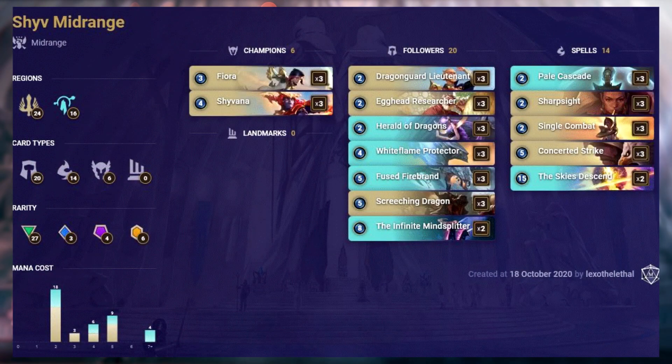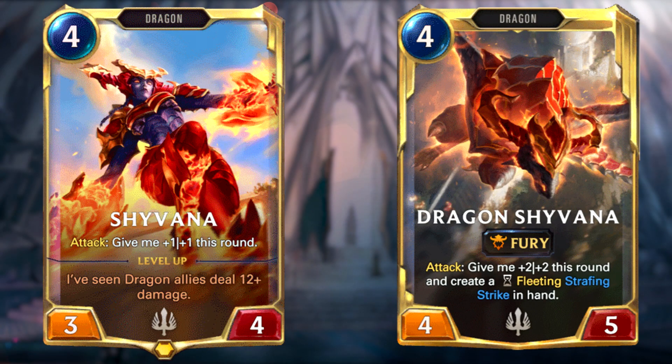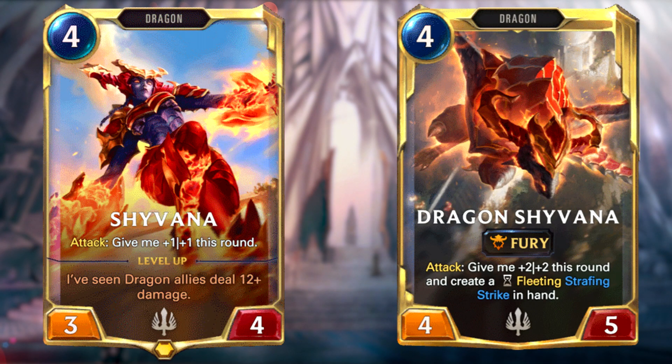The buff to Shyvana is quite a significant one, as well as the buff to Eclipse Dragon. This deck still feels like it's lacking something, and that's probably why we don't see it on higher spots on this list. The deck appears here because Shyvana is kind of underwhelming and it's heavily carried by the dragons, which are actually good by themselves. Basically Shyvana is not the power card of this deck, unlike many other decks which revolve around their champions.